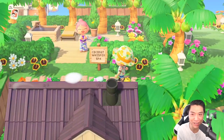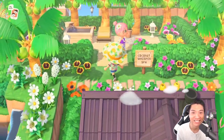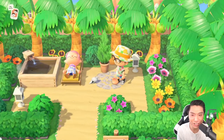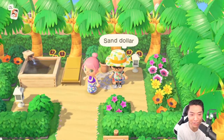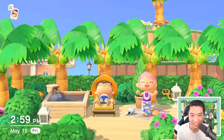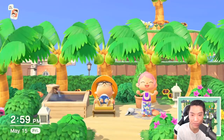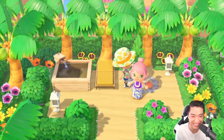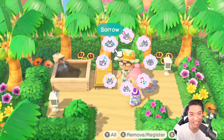Coconut Whisper Spa. Oh how cute — it's a little spa area. A little private spa area. Yo, that onsen though — I'm just going to sleep here. This might be the end of the video. This is so cute.